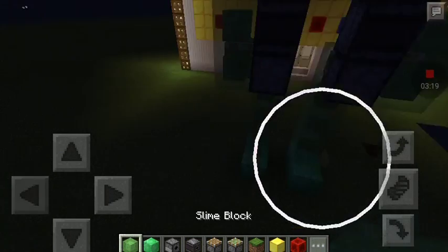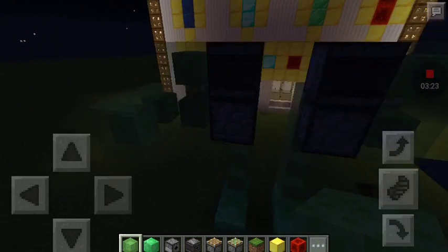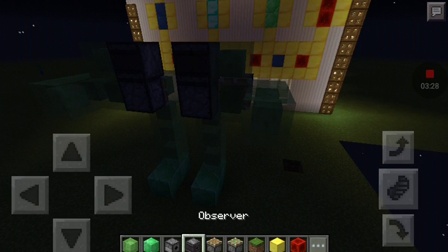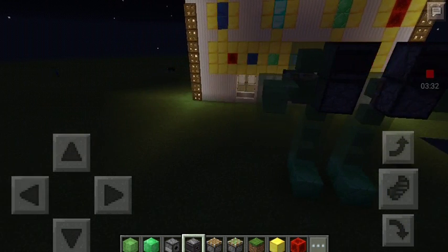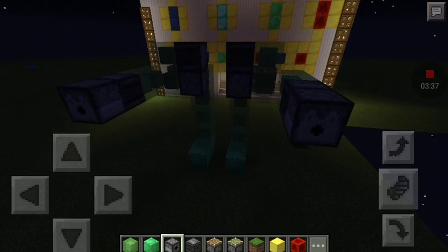Take a slime block and make the arms — one, two, three — just like that. Then take another observer and place it on each arm, here and here. Then take a dispenser and place it here and here.